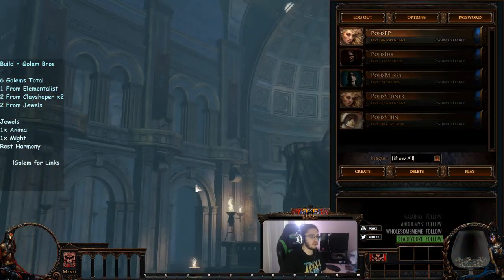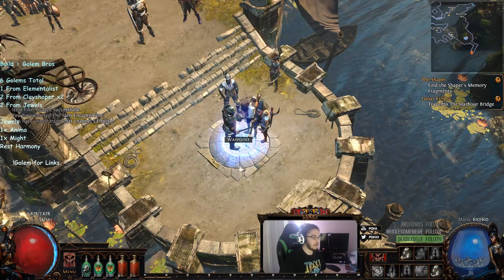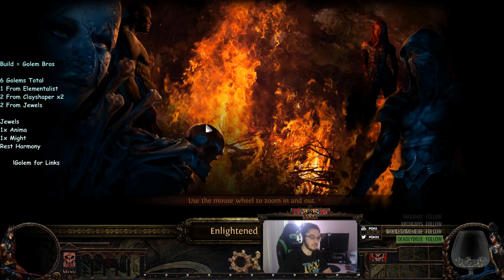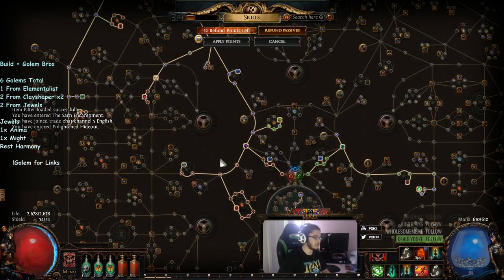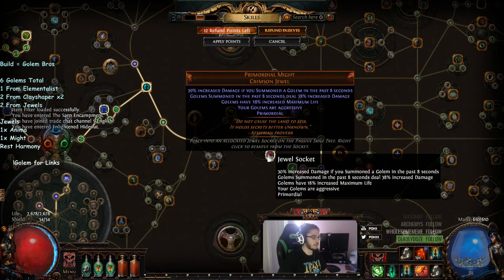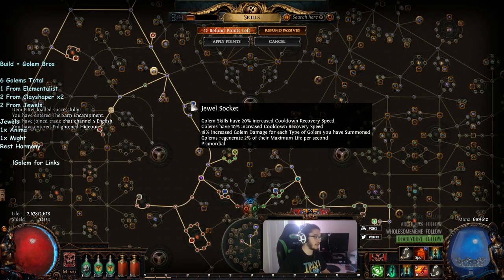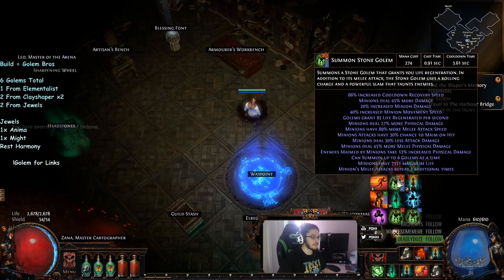Before I go, I want to show you guys one more thing. We do have another build plan that I want to show you guys — it's going to be a little hipster as well. I ended up dropping about 250 chaos with the help of stream to get an anima stone along with a primordial might, and we're filling in primordial harmonies now for our six golem scion build.